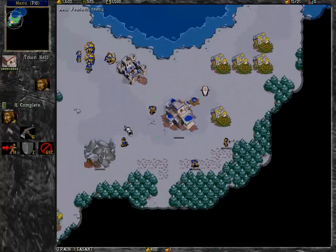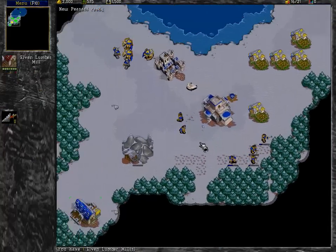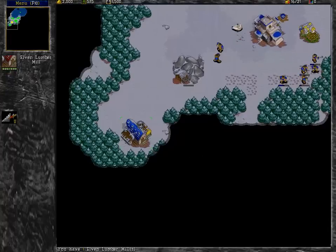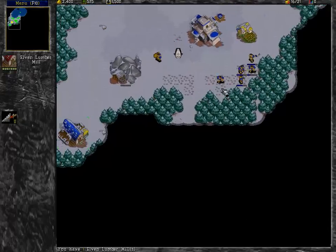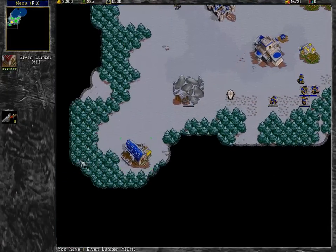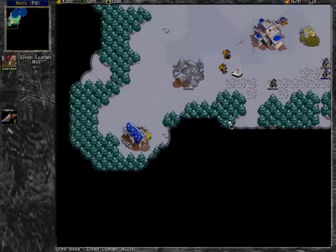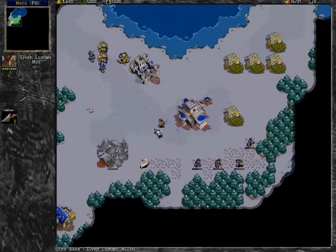So in this level, just build up a normal base and get some peasants going. You might wonder why I built my lumber yard down here. That is because right now it's not too far for them to go. And when they clear out this area, I can just send them down here and they can lumber all of this out without having to go so far.